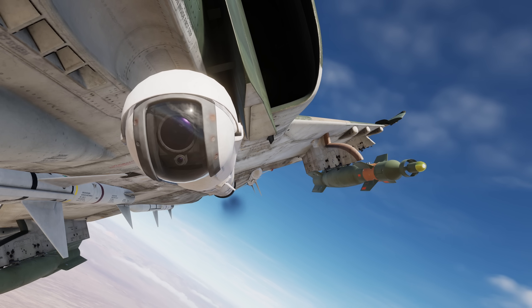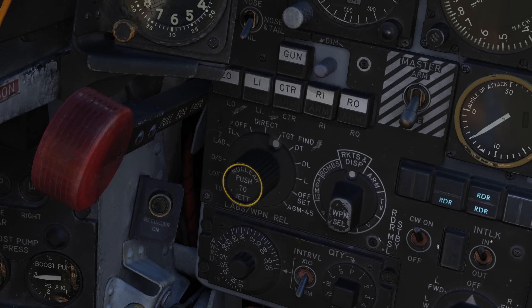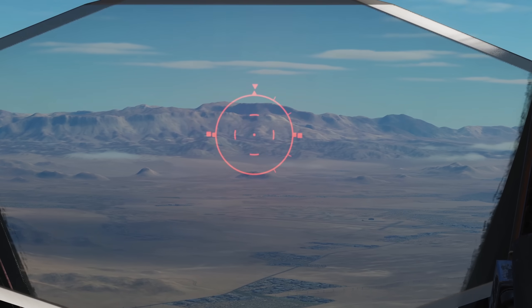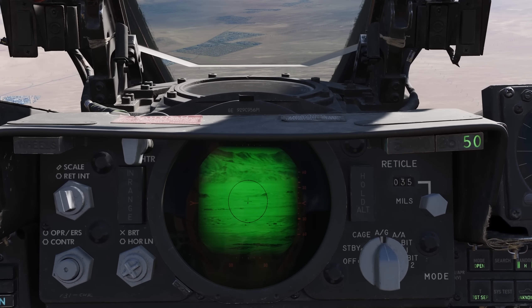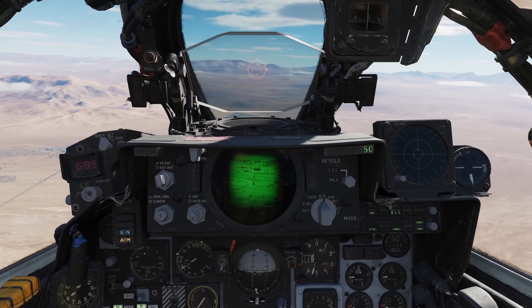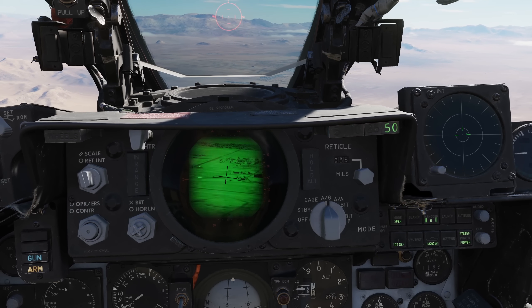Let's cue our pod onto a target and drop a bomb. The acquisition switch in the Wizzo pit provides a few convenient methods — I'd highly recommend binding this switch to something easy to press. The top position is 12viz, which will likely be your primary method of finding targets. We'll make use of target find delivery mode and 12viz to hit our first target. 12viz locks our pod forwards, right about where our air to ground reticle is at 35mm depression. The pilot then simply flies the pepper onto the target area and calls out 'tracking' to inform the Wizzo that the target is being held in sight.